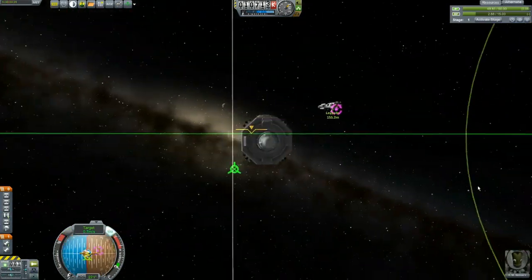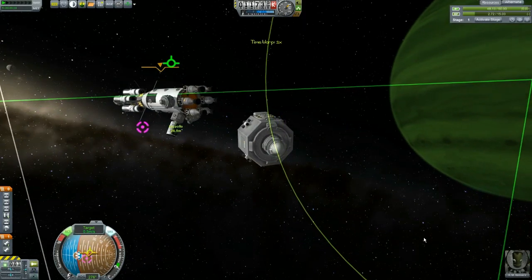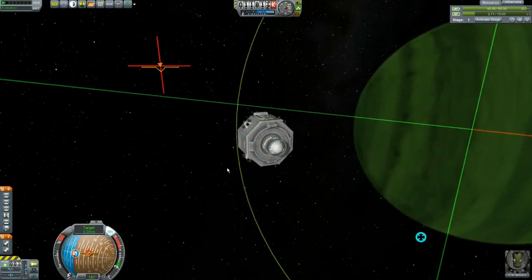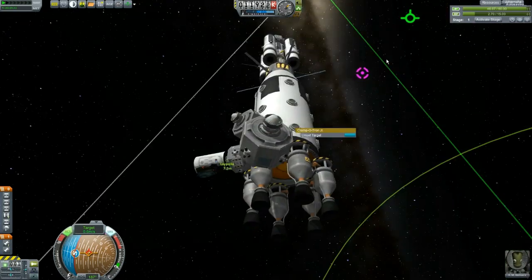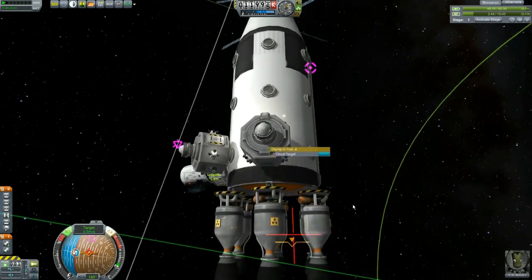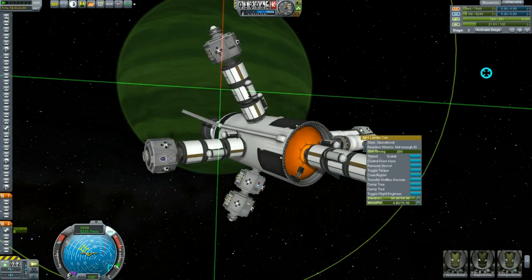When I unlock science, I'm not going to pick and choose tech nodes. I'm going to start on the left-hand side and work my way to the right, starting at the top of each tech line and working my way down. So if you tell me your ship is tech level one, know that the very first node you unlock is tech level zero, the one after that is level one.